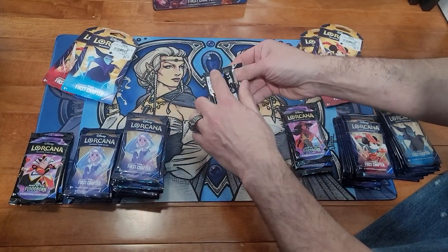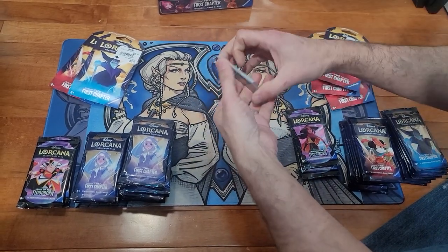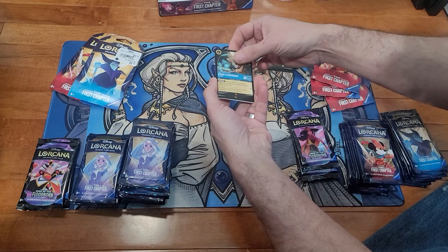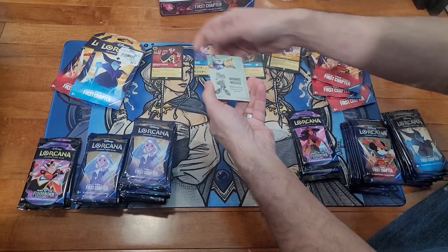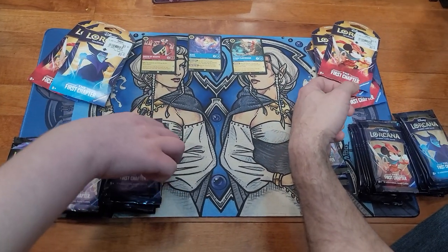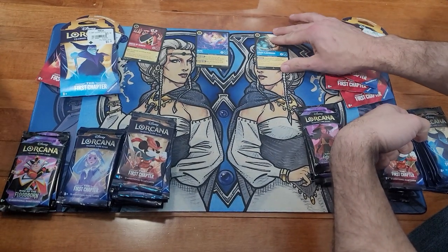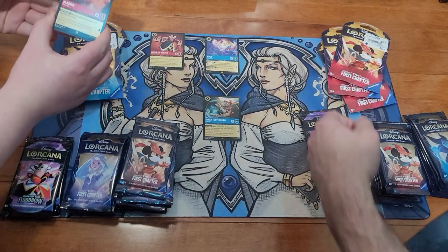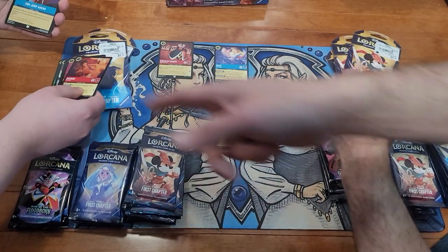We have one odd pack, so we'll open it first as the neutral zone. Let's see what's in it — Flavisham, Alice, and a foil Queen. We'll put the rares to the side, legendaries up top, and foils in the center.